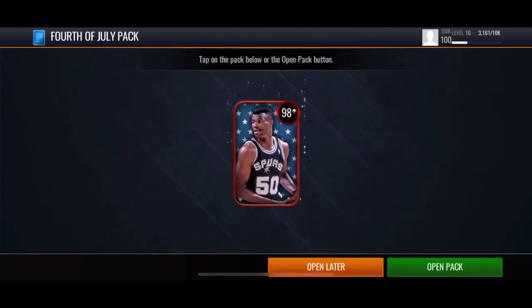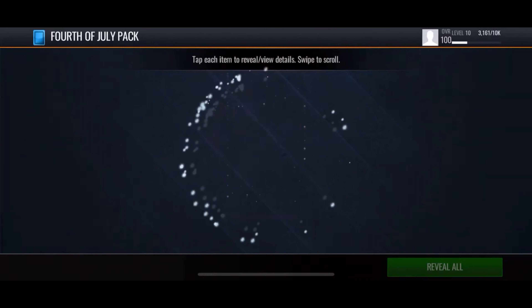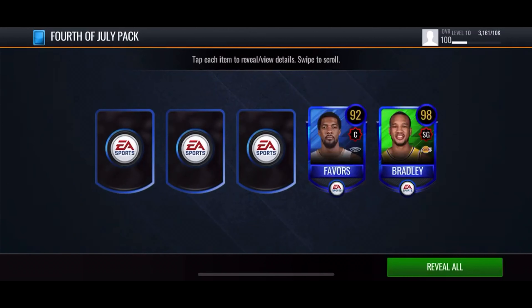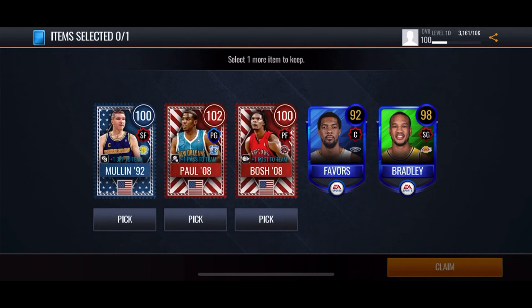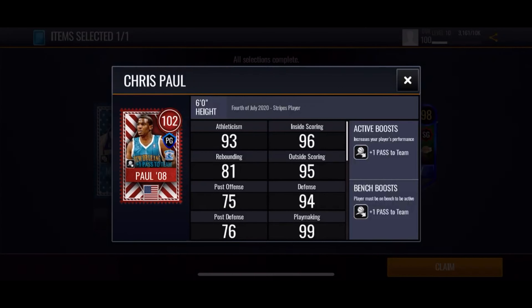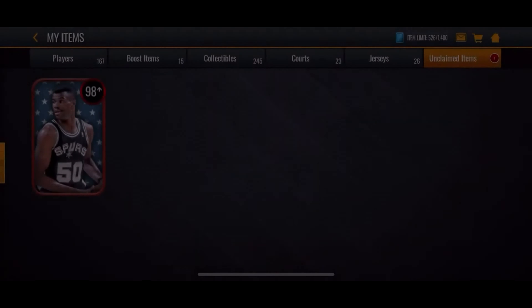So now let's go and open up a 98 4th of July pack and see what we can get from this one. 98 - so the two right there, Favors and Bradley. Let's go with the middle - 102 Paul, 100 overall Bosh. Oh my gosh, we got Paul! No way - that is insane, Chris Paul! There we go, I'll take that one.